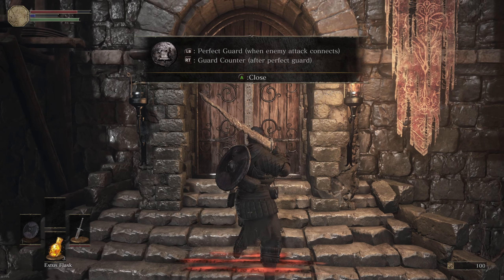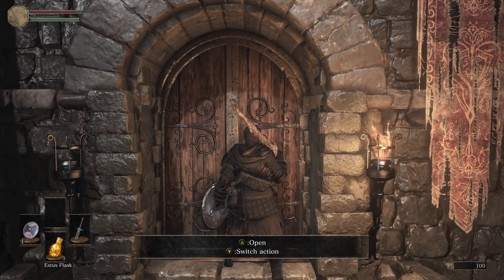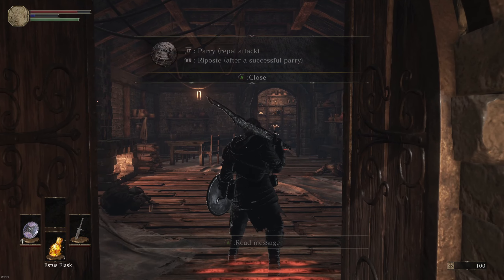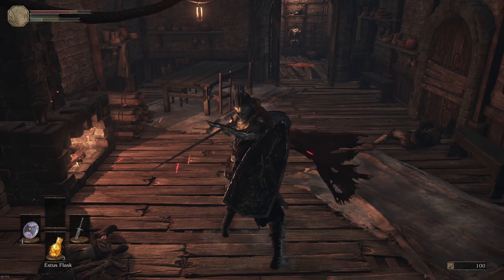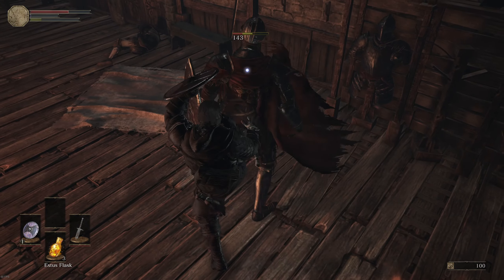LB perfect guard — when enemy attack connects, RT guard counter after perfect guard. They want me to use my shield basically. LT is parry, RB is riposte. Guard parry — he tried to parry me, didn't he.